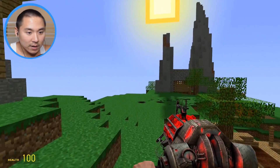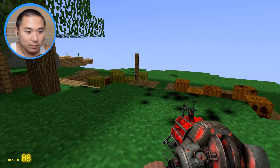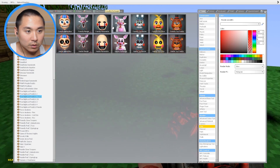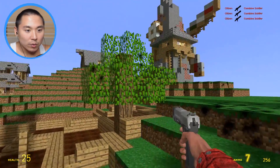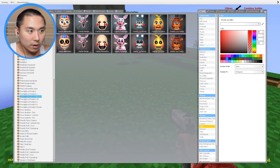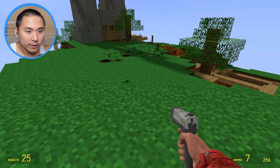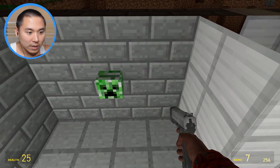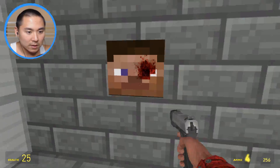You can't see anybody at all - I literally cannot see anybody. If I spawn somebody they're just not here - what the heck? What is life? What is going on here? Let's try one more time. I don't know, maybe it's a map issue. Wait, what is down here? There's a creeper head, there's Steve's head.